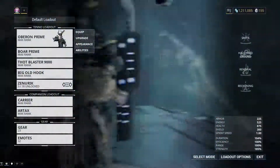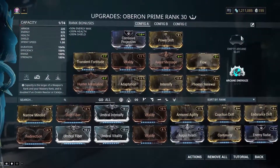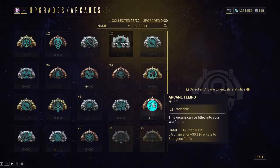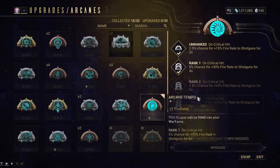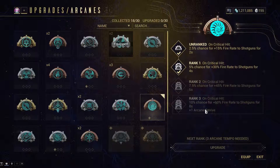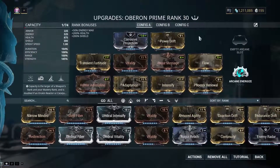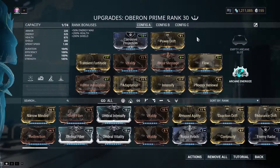There's also an Arcane called Arcane Tempo — on critical hit, you get a fire rate buff. At max rank it's 10% chance. This is the build if you want to just rip armor away — this is my normal build.